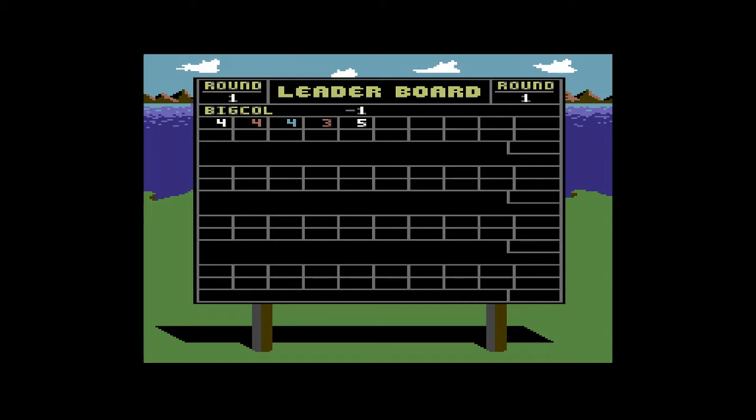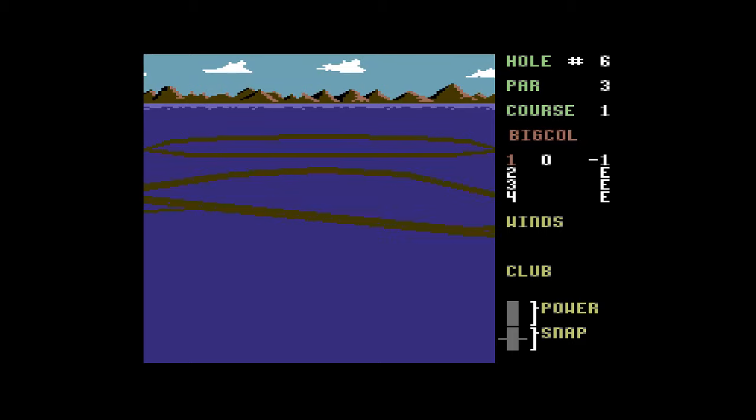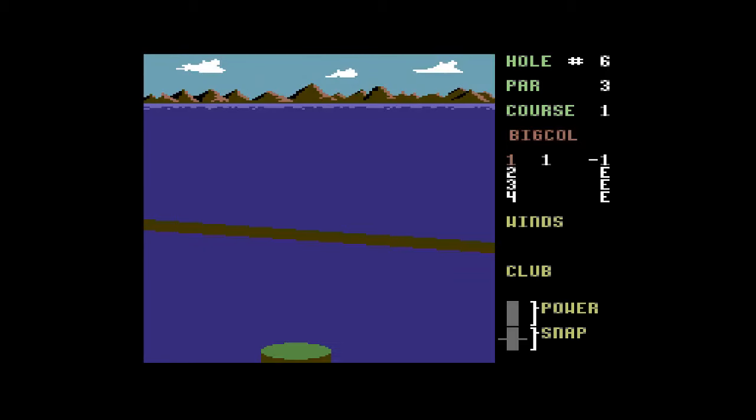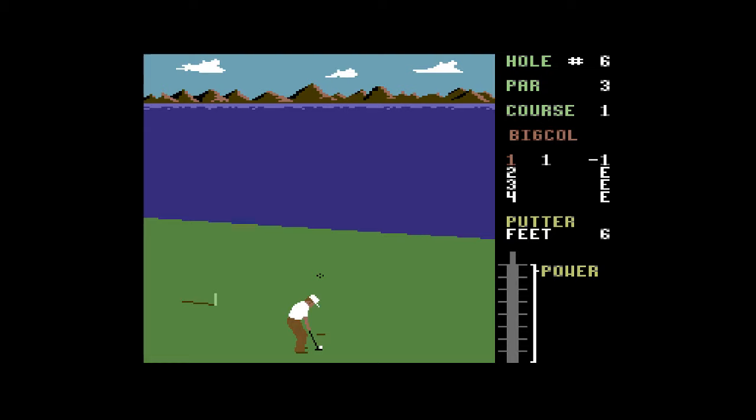That was a five, so that was a par or a birdie. This next one is a par three, so it's only a short one — a five iron. Some of the later games on the Mega Drive had the ability to overhit balls and do clever things, whereas this is simply what it is and you deal with it. And it's such a cool little game.